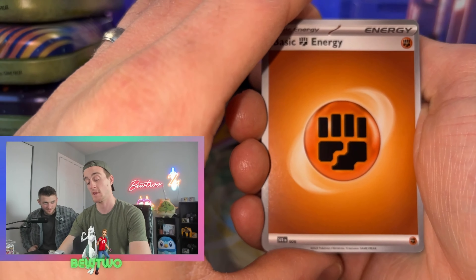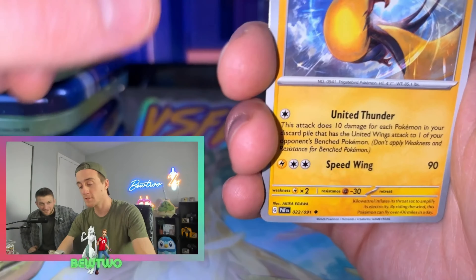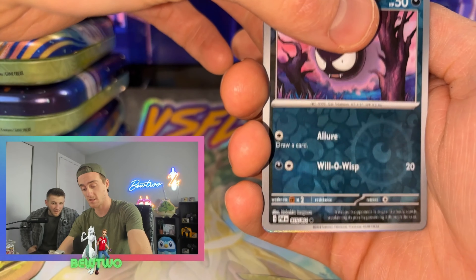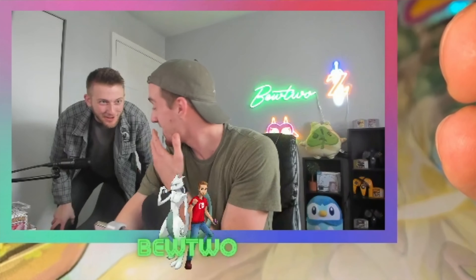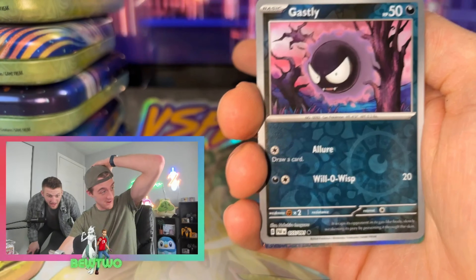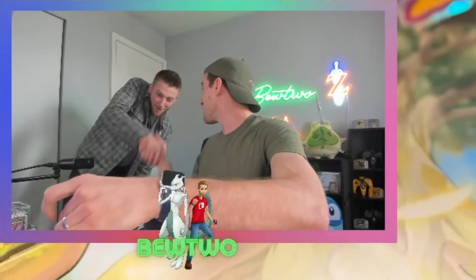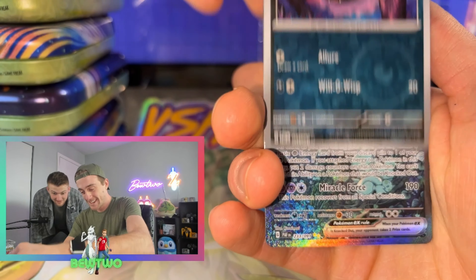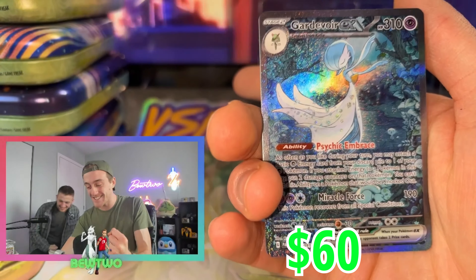Paldean Fates, here we go — three packs left. I thought I saw something. This is Caleb's time to get embarrassed. Kilowattrel. I think it's a Baby Shiny. Charmeleon. Yes, it is! I know which one it is — I thought I saw it. I think it's sick. SIR! Here we go — Gardevoir EX SIR! That is so beautiful!